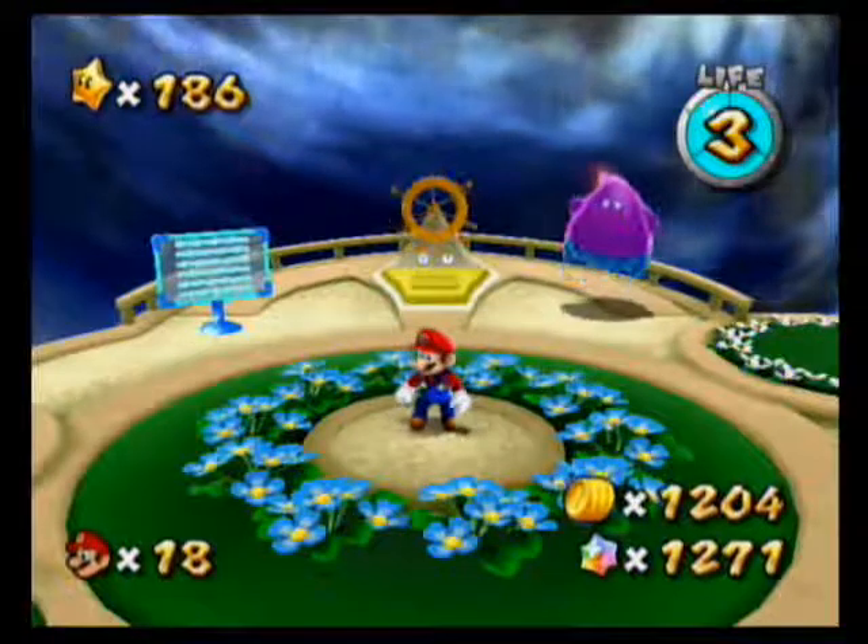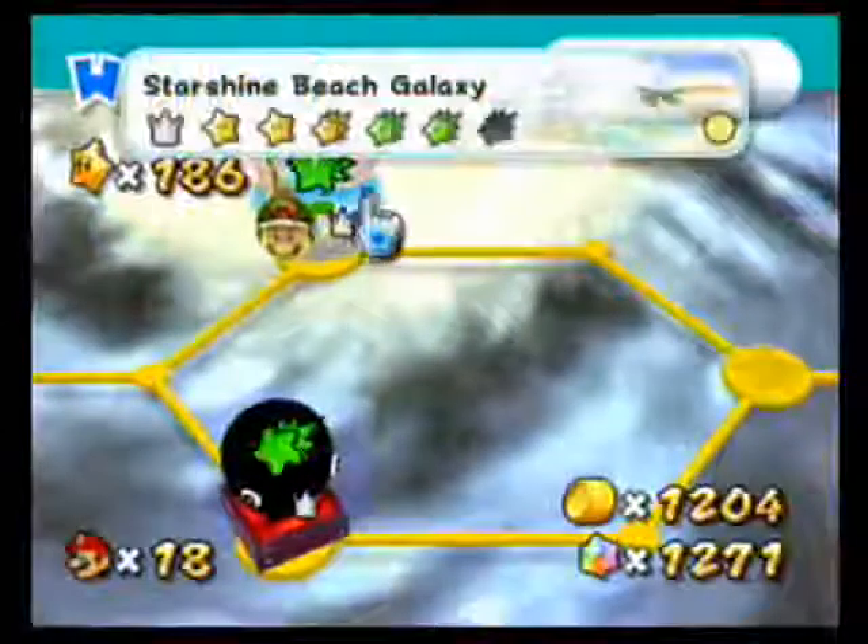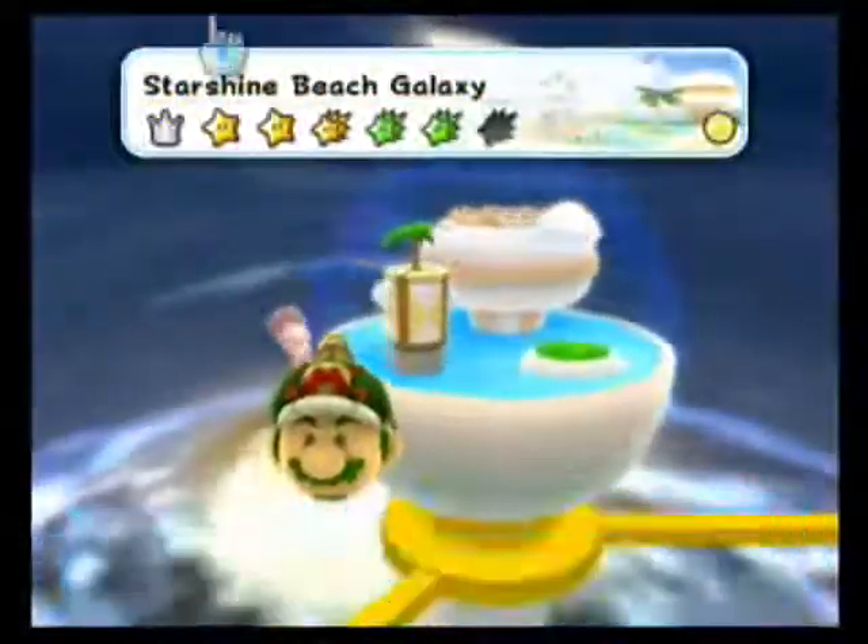Hey everybody, this is RackRider, and welcome back to Let's Play Super Mario Galaxy 2. We're going to get the final green star in Starshine Beach Galaxy in this episode. This one is in Mission 2, so we will not have access to Yoshi. Instead, we're going to have Cloud Mario.